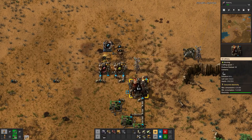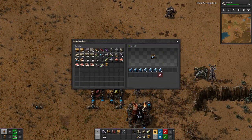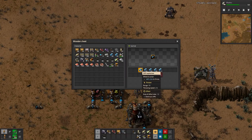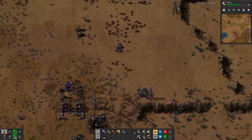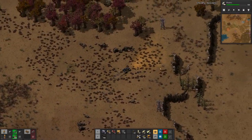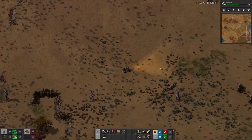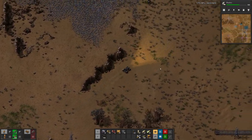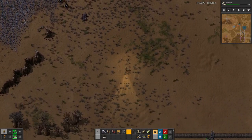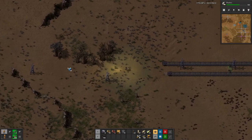By the looks of it we have quite a few cliff explosives, so let's take three stacks. I also crafted myself a car to get around a little bit faster, especially if I have to run back and forth between the different outposts.